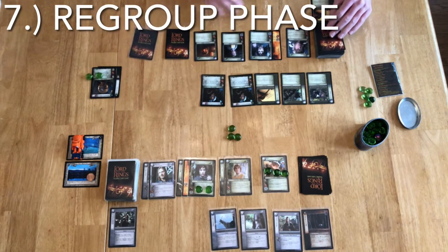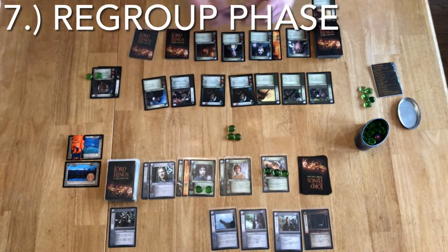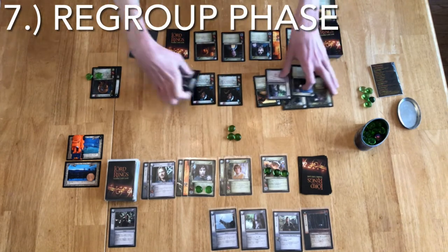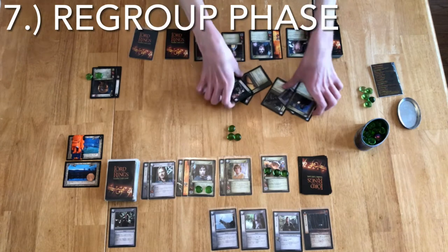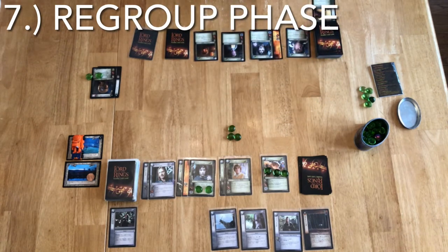That is the second part of reconciling — I've discarded a card, now I draw back up to eight. I'm going to put Bounder and Dagger Strike over here with the Fellowship cards. Of course my opponent does not see my hand. The Fellowship player does not get to reconcile unless they choose not to move on.